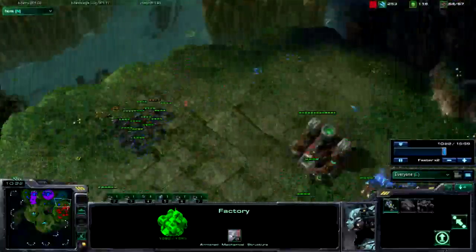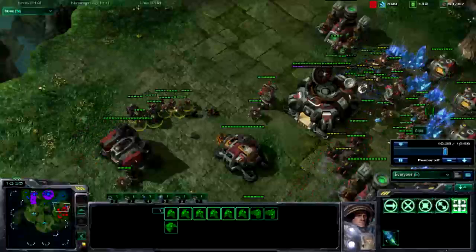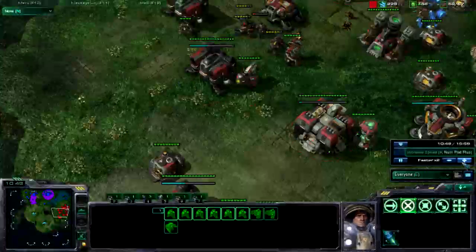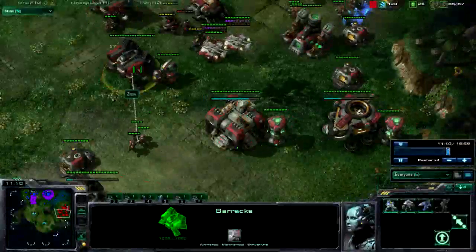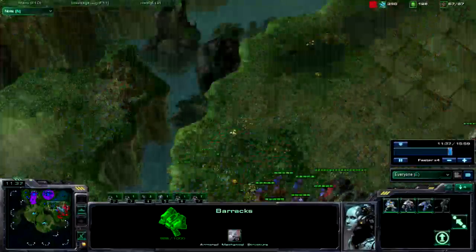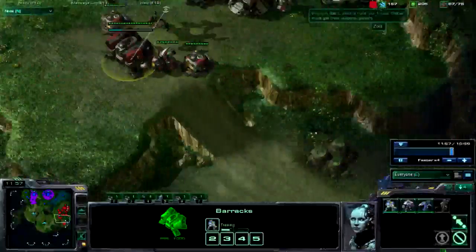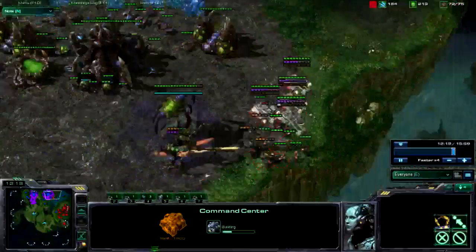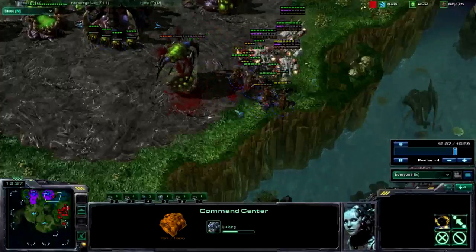He comes in with a bunch of Zerglings but I have a lot of Hellions and Marines. I'm going to get Medivacs for drops because I know we're in close position. This is just how to transition — still building Marines because I saw the Mutalisk. Here come the Mutalisks, but I have turrets placed around certain structures and I also have Marines, so that pretty much denies anything they can do. Starting to put down my Expansion.